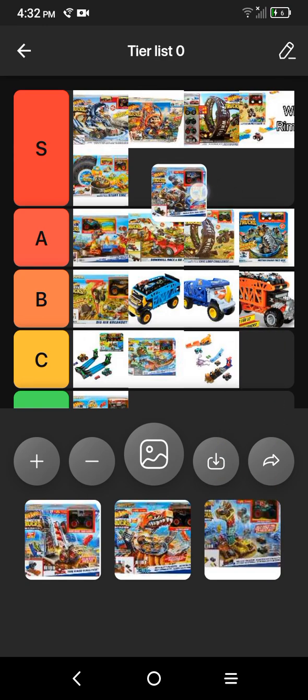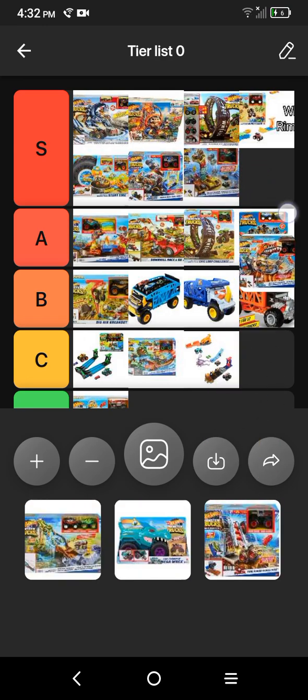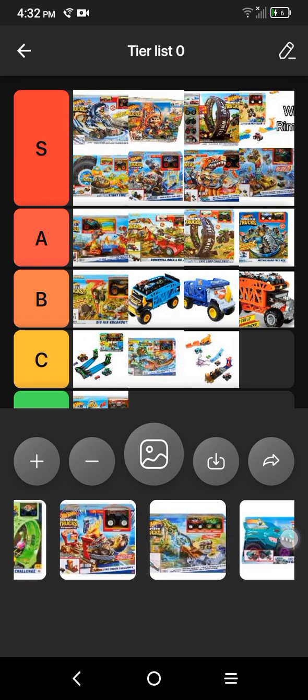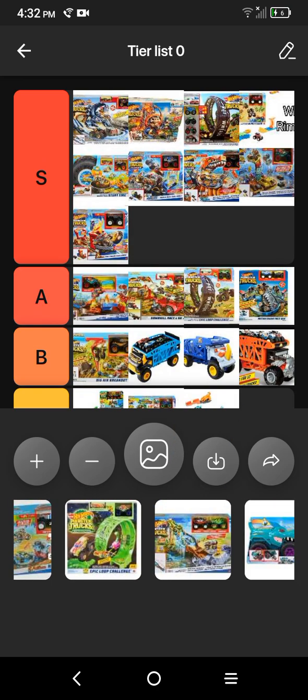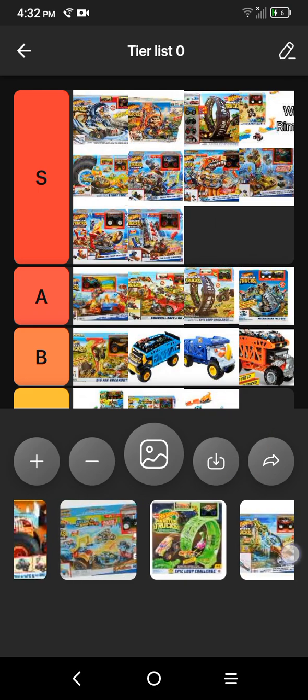Next we have the Race Ace Tire Press Challenge. Yeah, this is how you do an add-on. The Arena Smasher sets are all S-tier. I actually own the one with the Bone Shaker — the Tire Press Challenge.